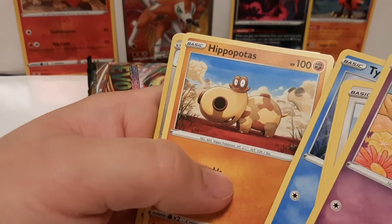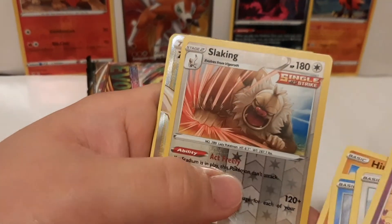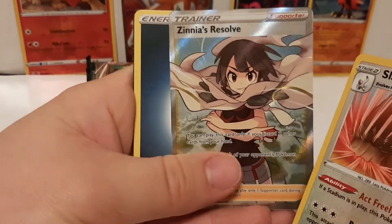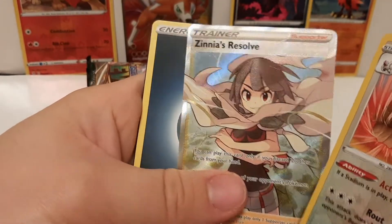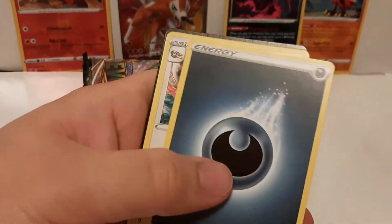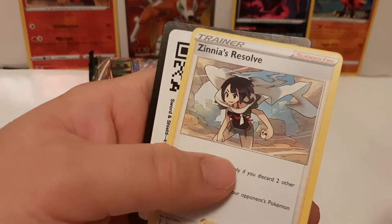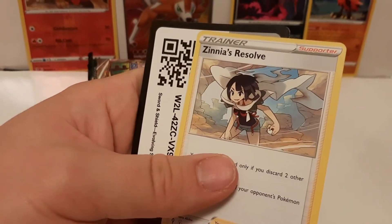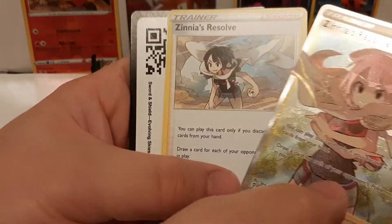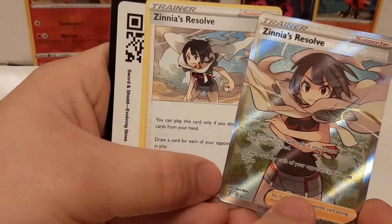I met Jesse and James, Nurse Joy, and Officer Jenny there too. Slaking — a full artwork holo card! And I got two trainer cards like that, which I've never had happen before. That's pretty cool.